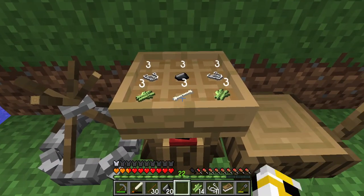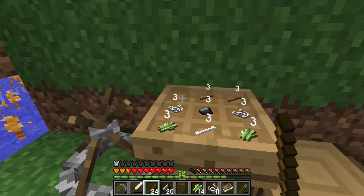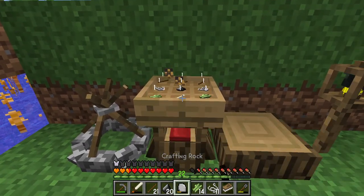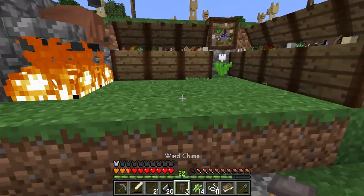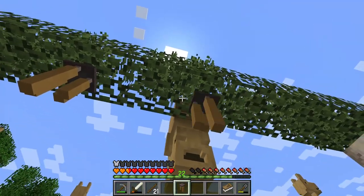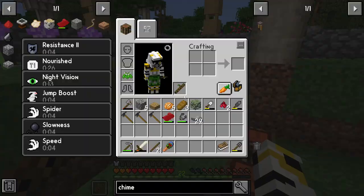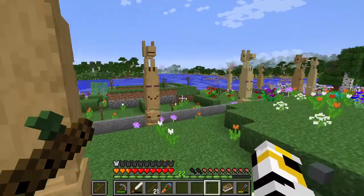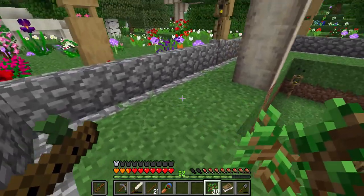Bones at the bottom and sticks at the top. There we go, three times. Let's put everything back - I might space these out like that. Now what I want to do first is get some saplings. Now my dress is jingling!